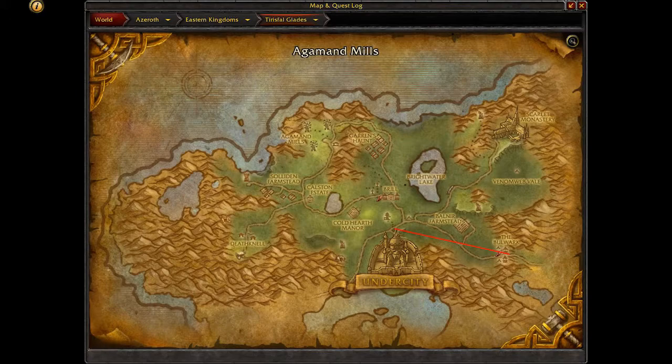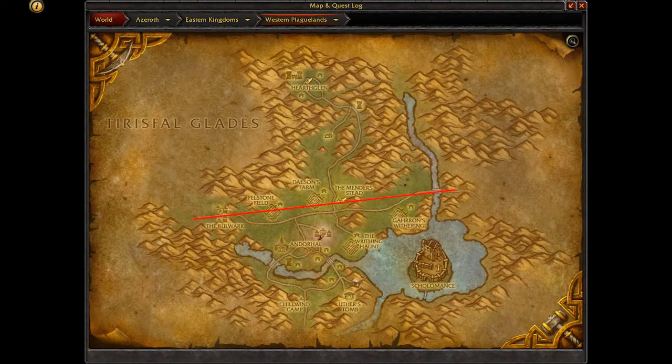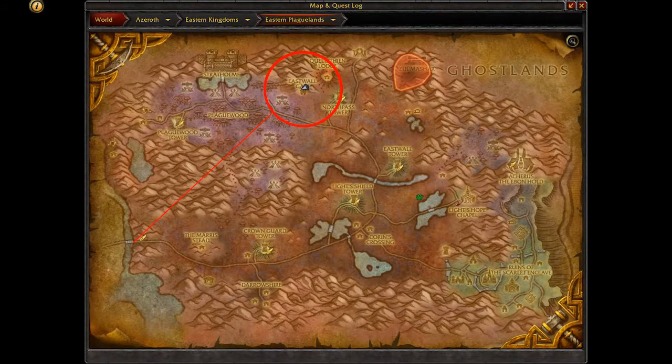The path you will take is from Undercity. From there you are going east through Tirisfal Glades. Keep flying east through Western Plaguelands till you hit Eastern Plaguelands. Once in Eastern Plaguelands, head North East to find the secret entrance, which is marked on the map below.